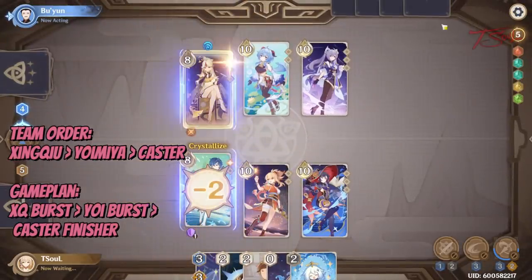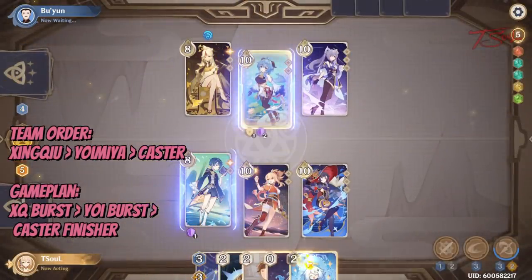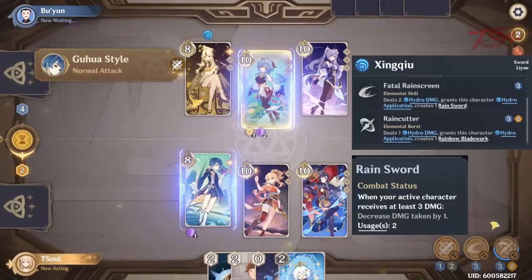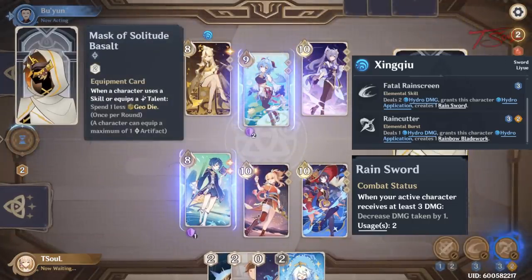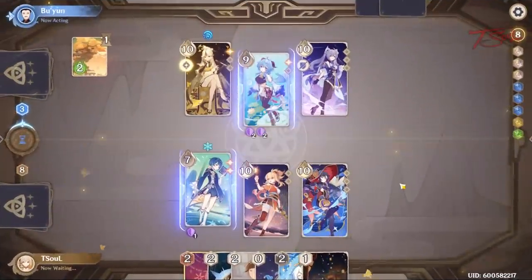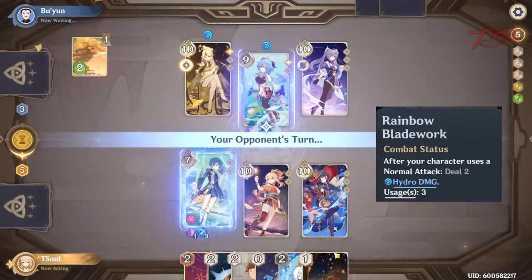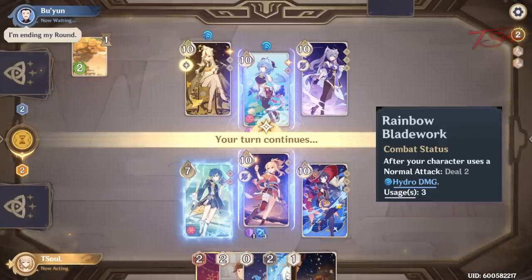For the third slot, you want Mona or Barbara — essentially a character whose normal attacks do elemental damage that can react with Yoomiya's pyro. For this team, you always want to pick Xingqiu as your active character. Your goal is to get him to use 2 abilities so you can use his burst. It doesn't matter if you use his normal attack or elemental skill. After using his burst, switch to Yoomiya, and don't worry about rushing because his burst lasts for 3 uses — so if you don't normal attack with Yoomiya, the rain swords do not deplete.